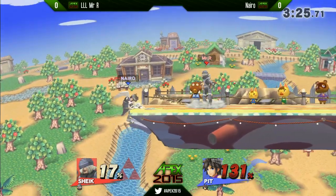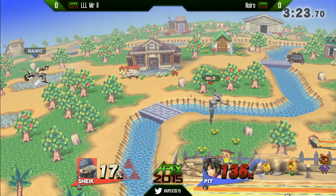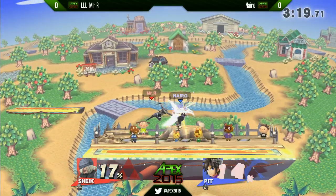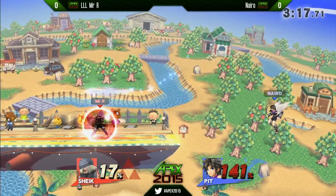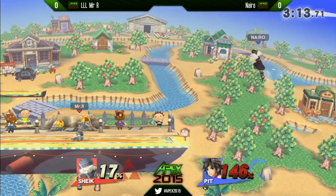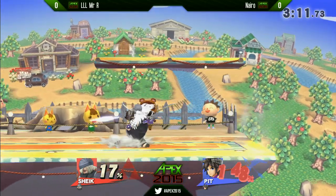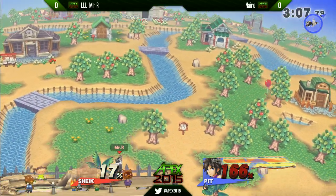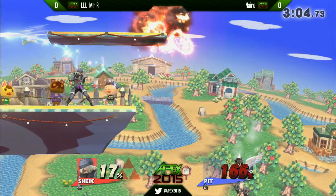Nairo finds his way onto the edge — can he find his way back onto the stage? I was looking for maybe something more basic like stepping forward and using his superior jab range. I really like Mr. R's usage of bouncing fish as another jump and how he fades back with it, always throwing people off. Could this be it? That's it — great DI by Nairo, he's going to live that.